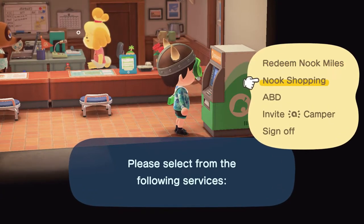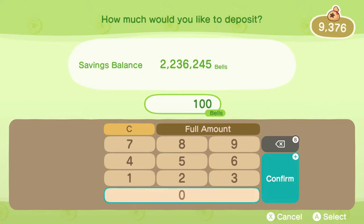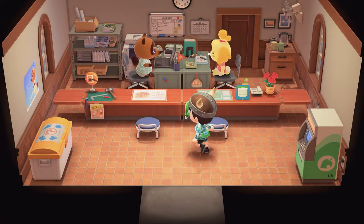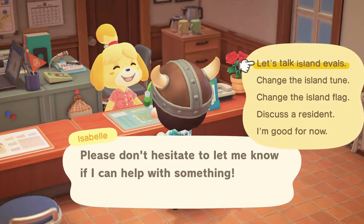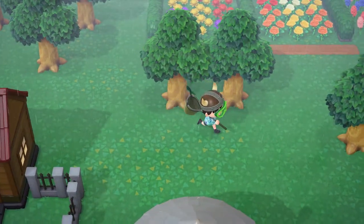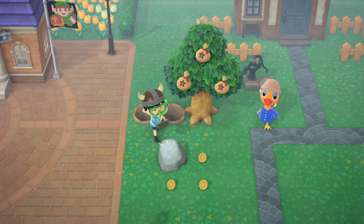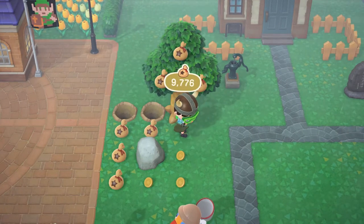The ABD machine handles deposit, withdrawal, and rent payment — it's really simple and easy. The community center is open 24/7, which is great. You speak to Isabelle about changing your town tune, and to Nook about house improvements and inclines. Watering flowers, shaking trees, digging holes, hitting money rocks for bells or resources — they're all still there. They even tied your Nook Miles to that, which is a nice bonus. They kept the stuff you actually love.